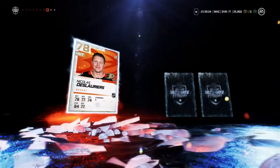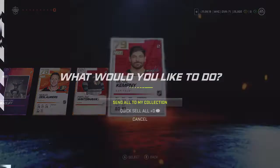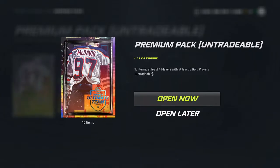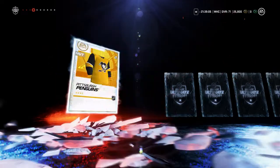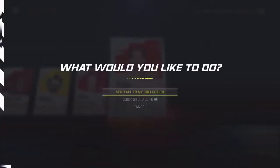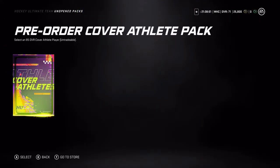Unless this last pack has anything in store for me, it looks like it's going to be all reliant on that 85 overall pre-order cover athlete pack — which I already know the options for, so it takes away the excitement. Yeah, it's looking like a big old dud. Jordan Bennington, a couple of 81s — Atkinson, Subban — and we'll leave it all to the guaranteed 85 overall.